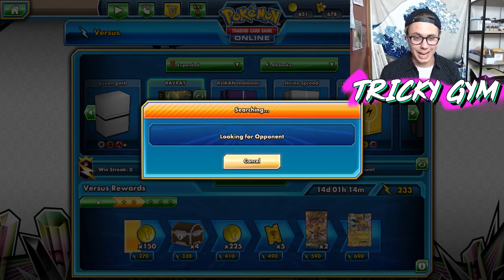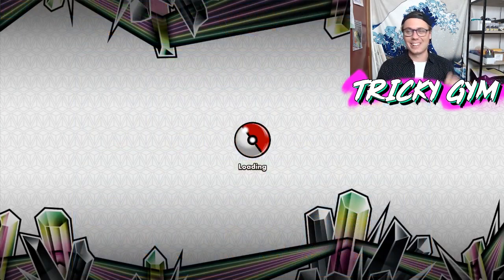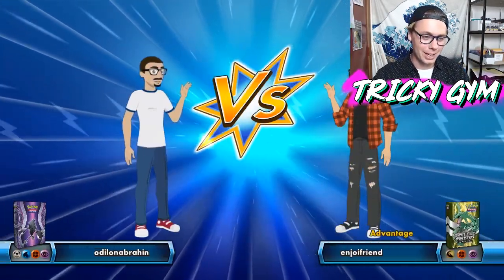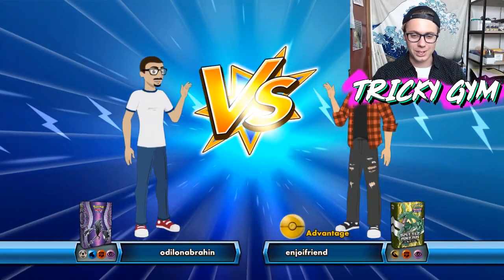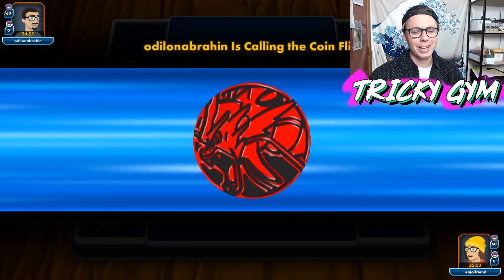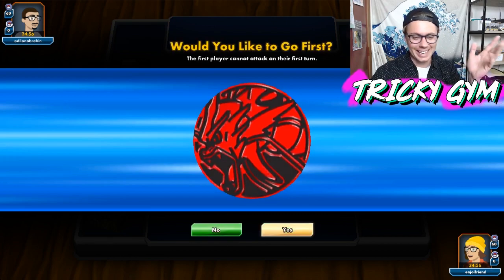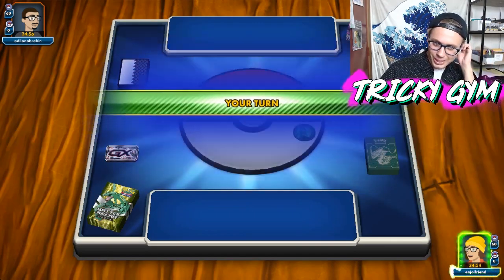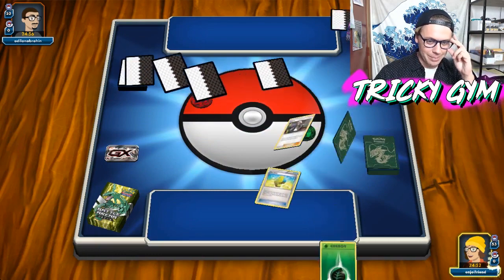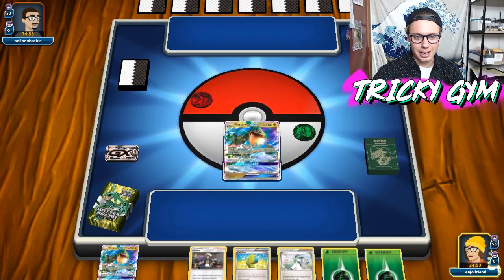I actually just tried to roll a game and I started all four Rayquaza EXs in a Sycamore and no energy, so I was playing against a Toad deck. I just slammed them all down hoping that I would mill energy and I milled none and it was horrible, so I scooped and decided we were going to try again. I also milled my Latias, and my opponent started lasering and hammering me. I was like, we're going to roll it again, give it another shot, but I think Expanded format is actually looking like it's going to be kind of fun.